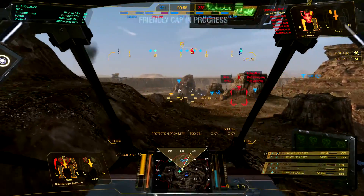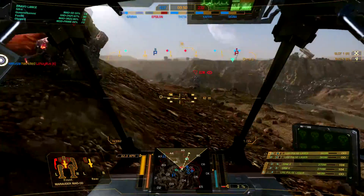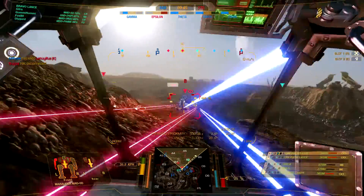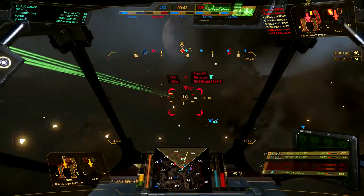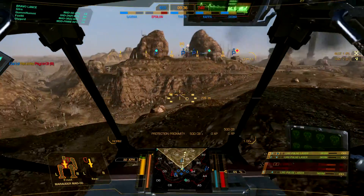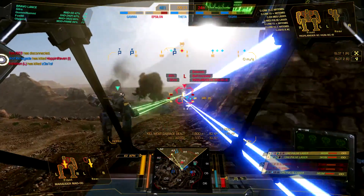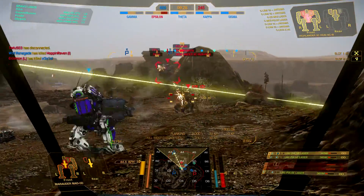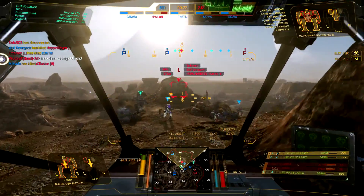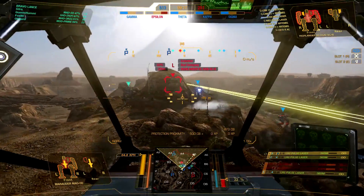Try to stay away from the front of a friendly who is firing, because that would be bad. Be prepared to turn away from incoming fire. And there goes my side torso once again. Get something done with those short-range missiles before twisting that side of the mech into the enemy.